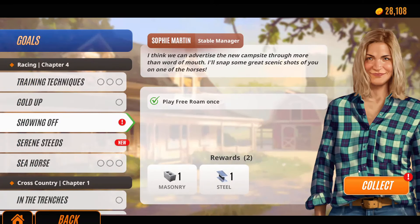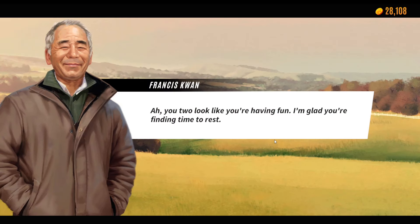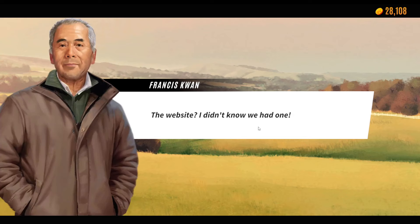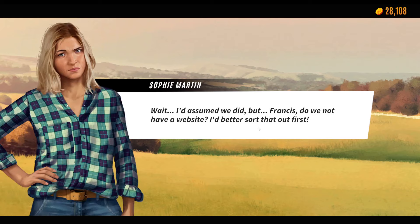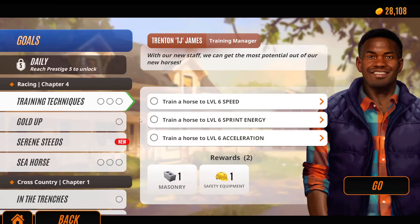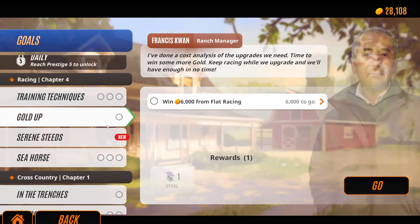This is an easy one — play free roam once. We got some masonry and some steel. "No rest for the wicked. This little photo shoot is going up on the website." The website? We have a website? Okay, so train a horse — we've got to train the horses up. That's the painful part; I've got to remember to do it.